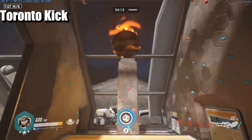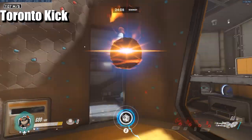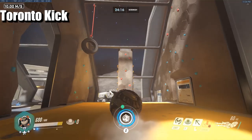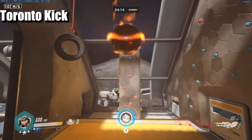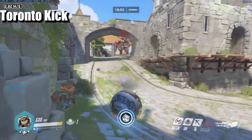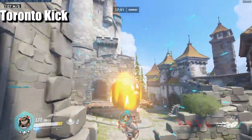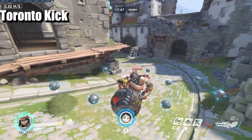The trundle kick is a way to get off a slam very quickly without having to swing in. You grapple something high, press your backwards movement key, and as soon as you get enough height you slam — if you're holding the button down you'll get it off instantly. For your ultimate combo: ult in the air and then slam on top, and your slam will knock them up as your mines are activating. With the trundle kick you can mine and then slam, making mines activate while enemies are mid-air.